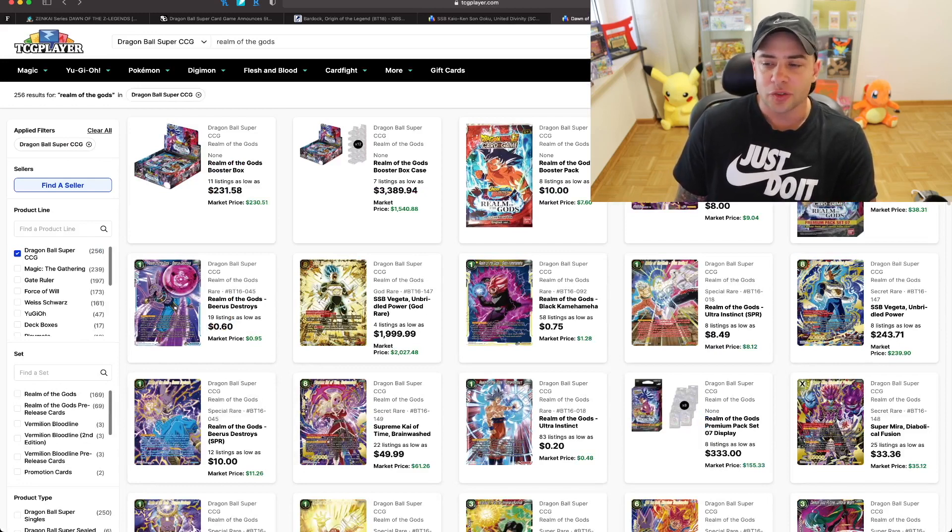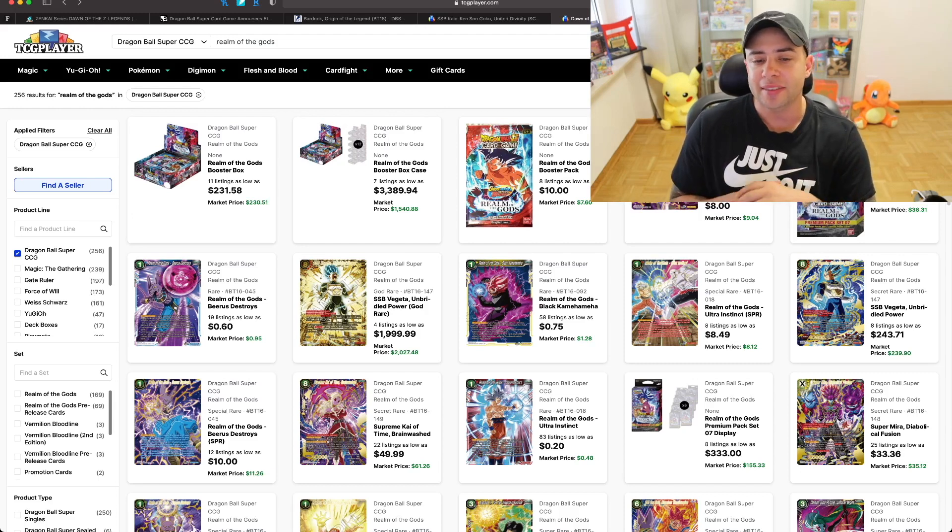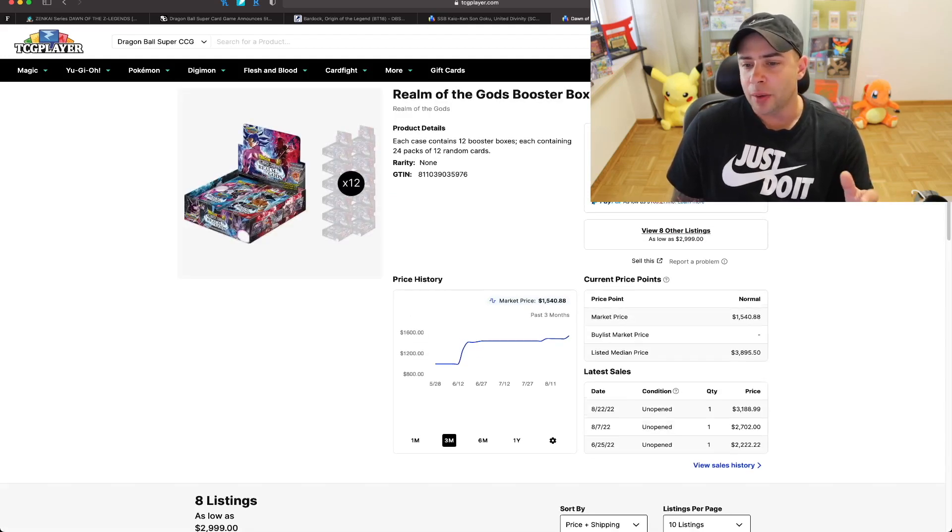Moving to a pricing analysis on Realm of the Gods — I talked about this set for a while and some people listened, some didn't. I remember when a full case was around $800 to $1,000. Right now there are listings at $3,389 with a market price of $1,540, and other listings as low as $3,000. They've moved up about 30 to 50 dollars recently, and over the last few months you can see it went from around $1,000 all the way up to about $1,500. These boxes are still going up, and this case contains the first god rare ever created.